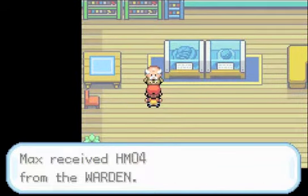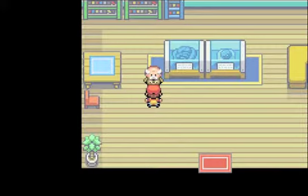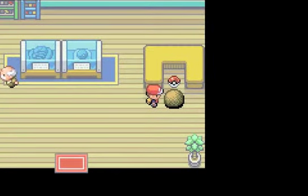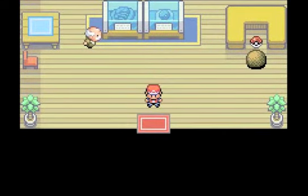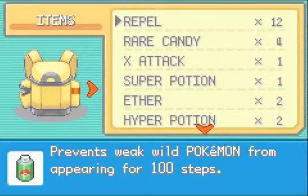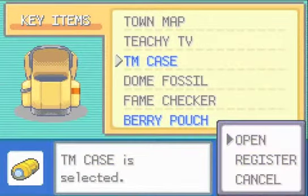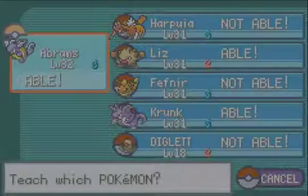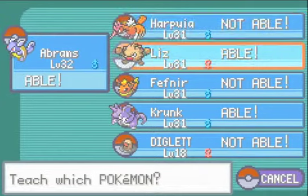He gives you HM4, which is actually a very good thing. I don't think any of my Pokemon can learn it right now, or I just don't want to teach it yet — I might do it off-screen. If you use it on a boulder you can move it. Let's see which of my Pokemon can learn it — it's an okay move, but certain Pokemon only really use two or three moves anyway. I'll teach it to Liz.